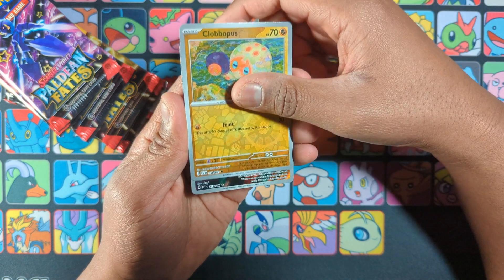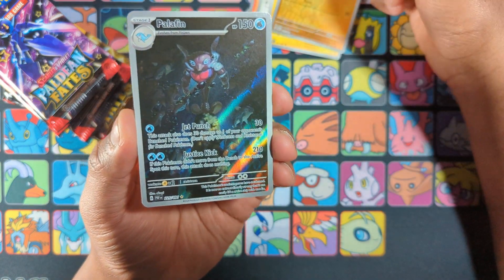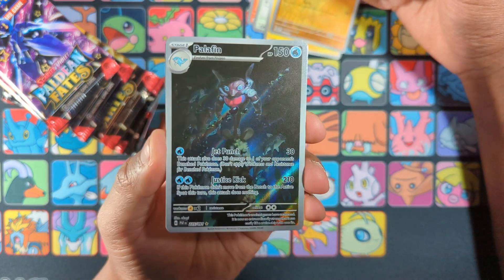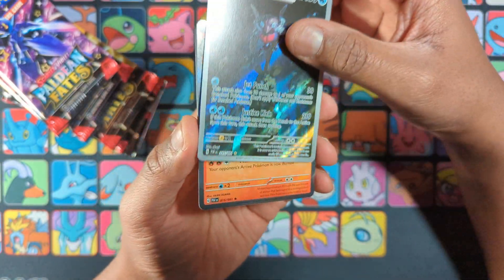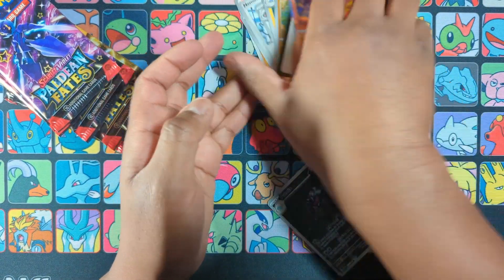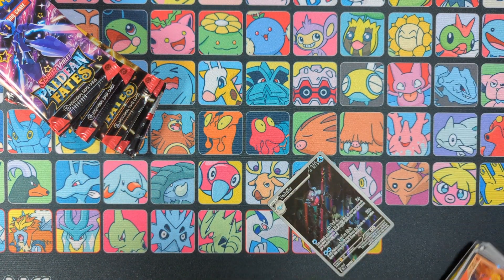Hey, we got our first non-shiny — well, technically it's shiny — but we got our first archware, and that is cool! Palafin looks like a superhero. I will take an archware over three shiny cards any day.